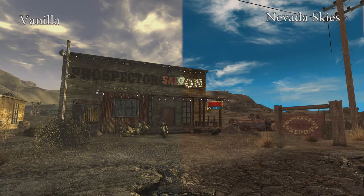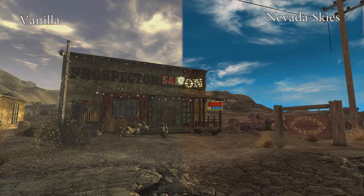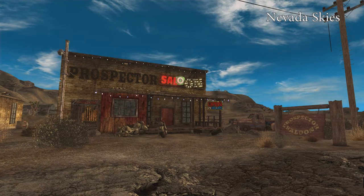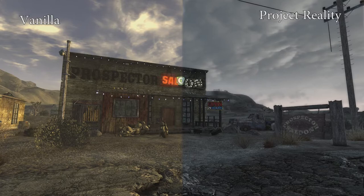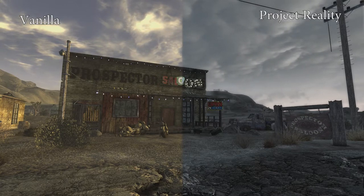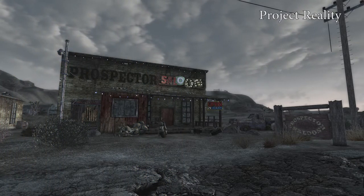Some of the other mods are going to be a bit different. Project Reality, as you can see, features a lot more darker, overcast tones, but it still looks great and still removes that yellow tint. I have used Project Reality a lot in most of my playthroughs because it features some really awesome weather and extremely detailed weather cycling.